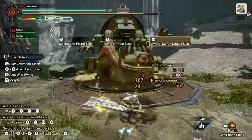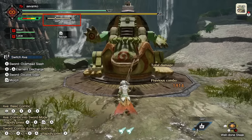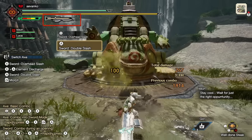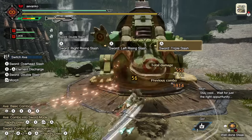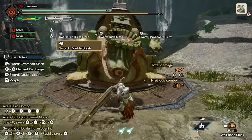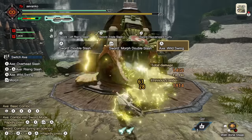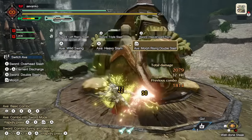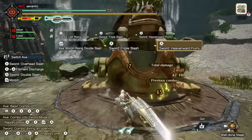As for weapon mechanics, let's start with the Amped State. As you attack in sword mode — be it through normal slash attacks or the element discharge — you'll notice a glow around the switch gauge that starts to go up. Once this completely fills up, you'll enter what is called an Amped State, and every attack you do, both in sword mode and axe mode, will get extra phial explosions. The type of phial blast will depend on the Switch Axe you're using. An Amped State lasts for just 45 seconds, so you really want to take full advantage of it. You can use the Armor Skill Power Prolonger to extend that all the way to a minute and a half at level 3, which I highly recommend.